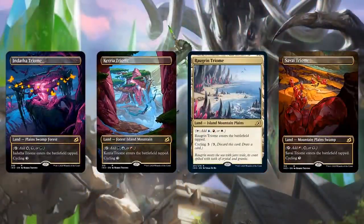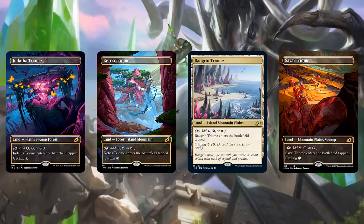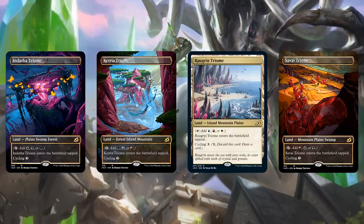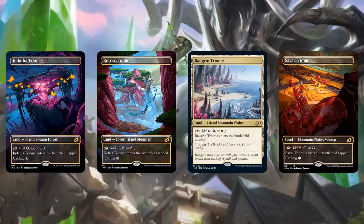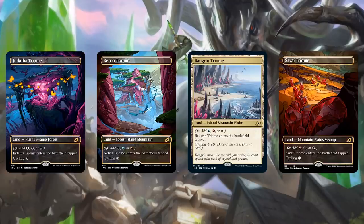The big deal with the Triomes is that they have the land types, which means you can Farseek for them and fetch for them. I feel like these are just staples for anything from three up to five colors — you just play them every single time; they cut another land from your deck and they're going to be better. In the most competitive scenes — like a five-color Kenrith cEDH deck — you absolutely cannot run a tap land because every single turn matters on tempo, so maybe you cut them there.